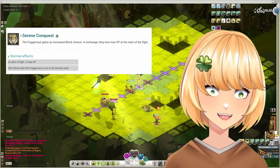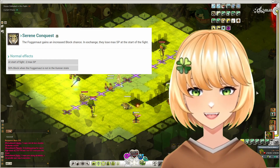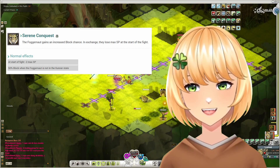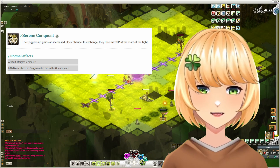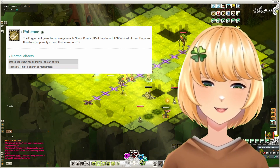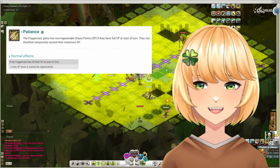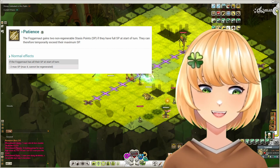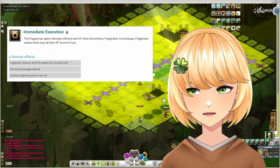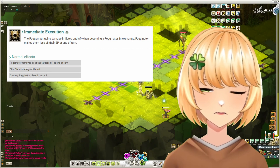Serene Conquest — this is an odd choice, but hear me out. This will give you 50% block when you're not in Gunner state, and for me that basically means 50% block all of the time since I rarely use Gunner. Yes, it will reduce your available stasis points by two, but I don't think it's a massive drawback. The reason is the two following passives. Patience — if you start your turn with max stasis points, you will get an additional two SP added to your cap. The maximum stack you can get with this passive is an extra four. They do not replenish, but you can re-trigger this effect by going under your maximum stasis cap.